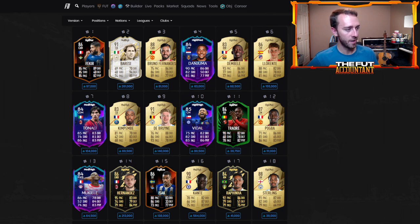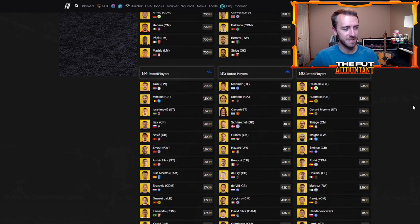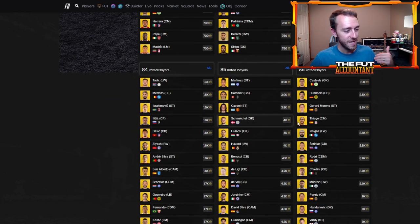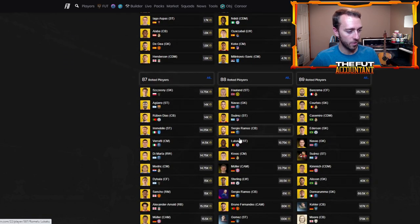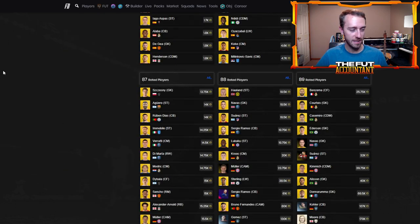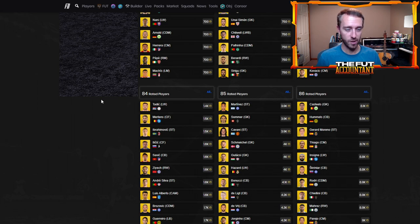One thing these player pick packs are also doing right now is supplying a lot of people's clubs with fodder. We do have some SBCs upcoming potentially with more road to the knockouts cards, with week two looking very possible this Friday, and maybe some more player of the month SBCs. The 82 to 84 range is probably going to have an even slower rise in price because so many people are going to have those in their clubs. But 87s and 88s are up in price as SBC fodder, because SBCs like Benzema and Fakir are still pretty high. People are completing those by throwing in one or two 88s then some 84s and 85s to get the rating up to 86 — that's the cheapest way to build some of those higher rated SBCs at the moment.